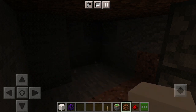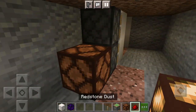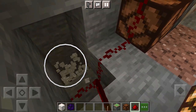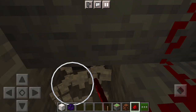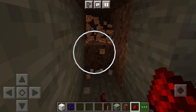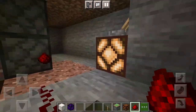Go ahead and put a temporary light right here. Go ahead and place your lamp and put redstone on it. Wire your redstone.